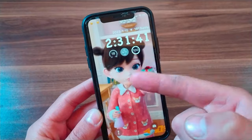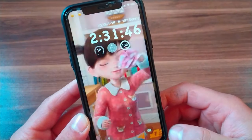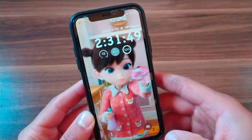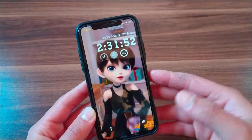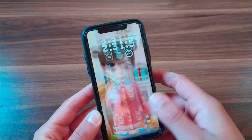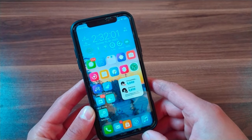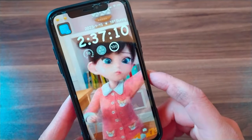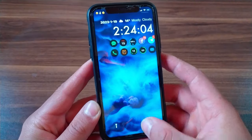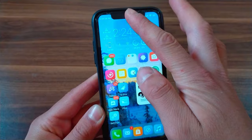The next tweak is AIM. This tweak gives you the iOS 16 lock screen on older iPhones for free. You can customize the lock screen widget, time, colors, date, and more. You can change the time and date font and color, use custom fonts, and it will make your lock screen more beautiful and modern.